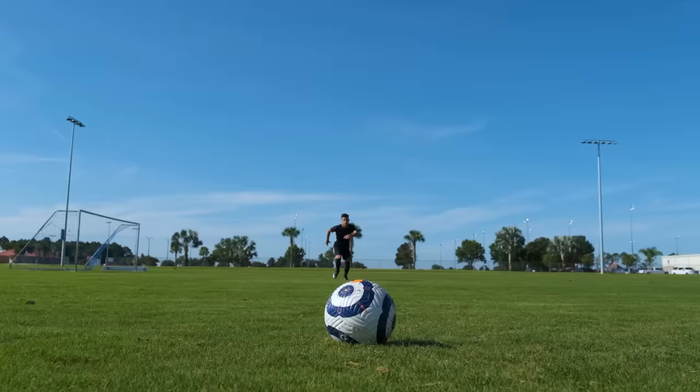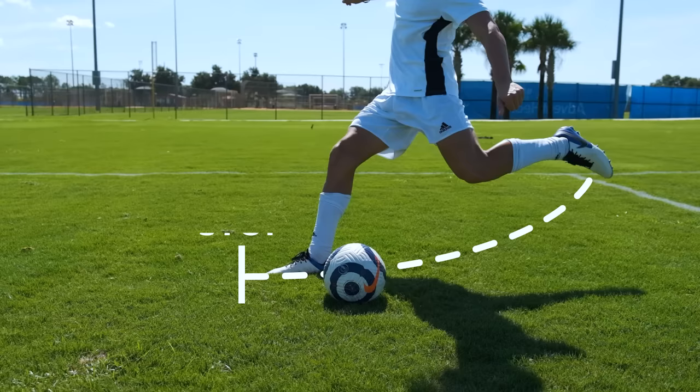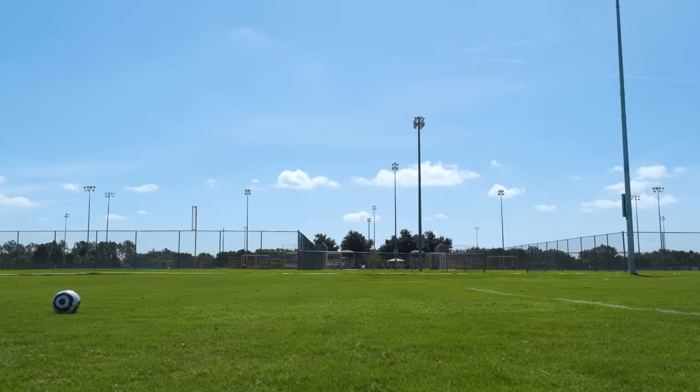Number 3: The Dink Cross. Using the front inside edge of your foot, strike the underside of the ball and stop your follow-through quickly after impacting the ball, creating a delicate chip or dink that will float over the head of defenders.